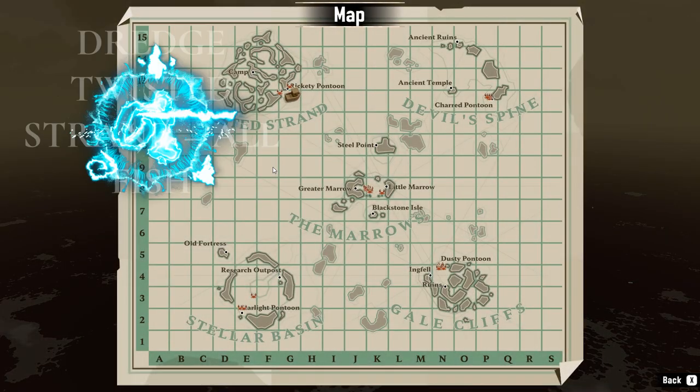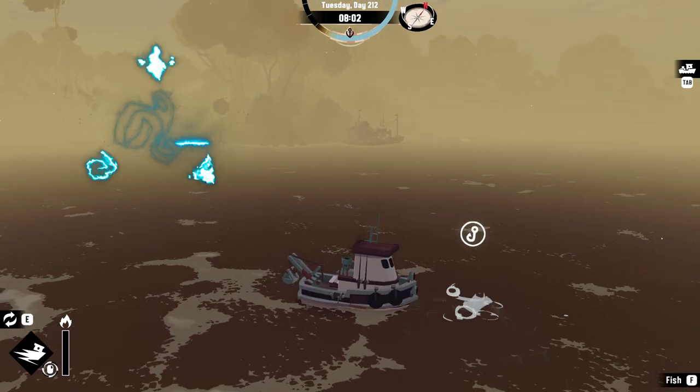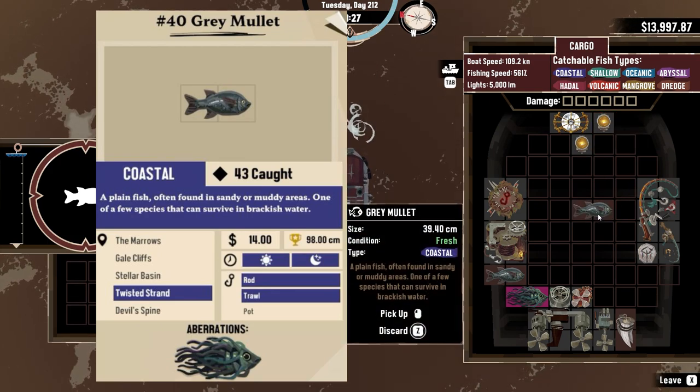We're going to catch the grey mullet. I picked this location because it's just near the spine, as you can see right here on the map. There are a few locations but this seems to be the easiest one. And there we go, that's the grey mullet.